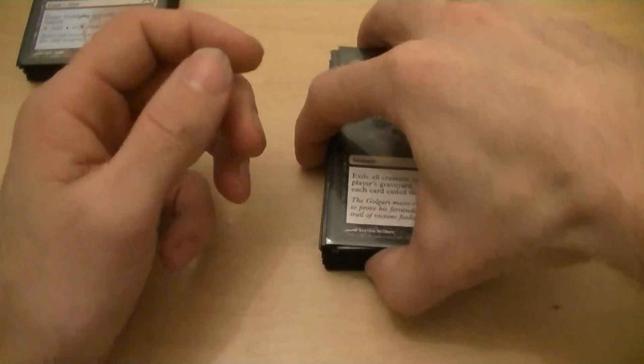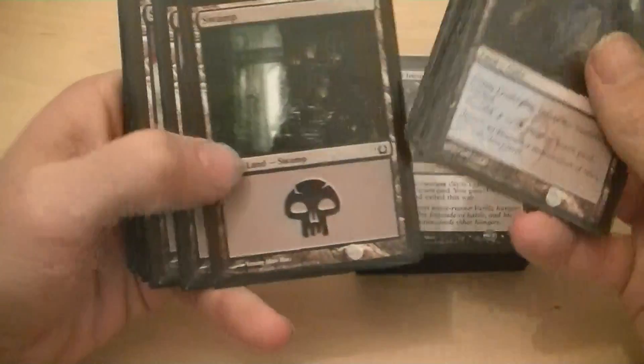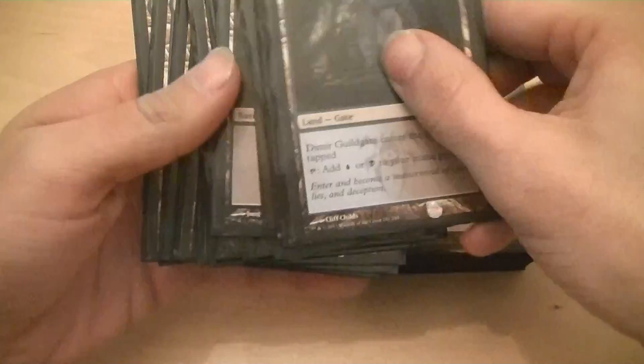I've got four guild gates so that allows the Ogre to attack. I've got nine swamps and ten islands, so there are 23 lands in the deck.